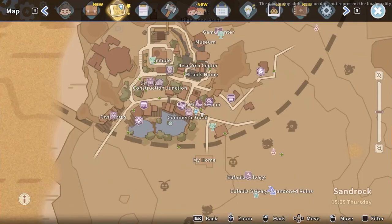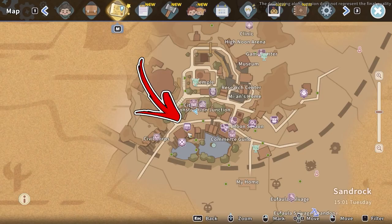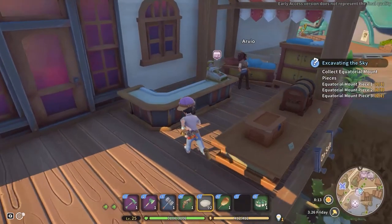The fourth ingredient is an herb called Alfalfa. Similarly to the flour, it can be bought from the Blue Moon Saloon and from the Arvius Shop. In both locations, the price will be 32 gold each.